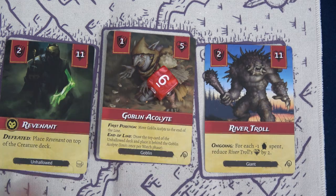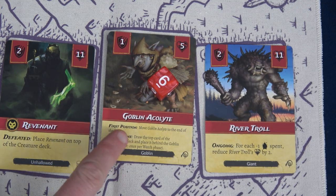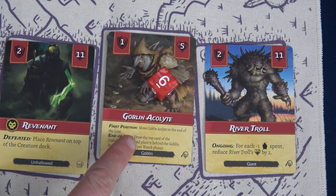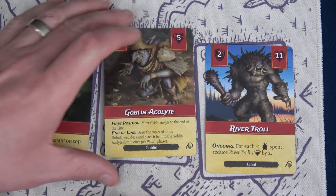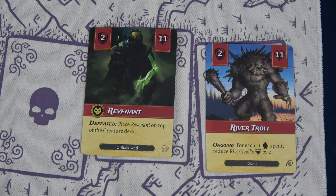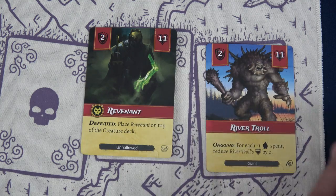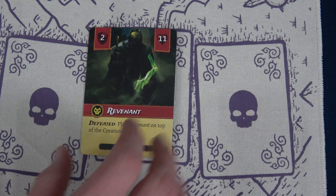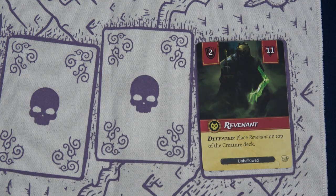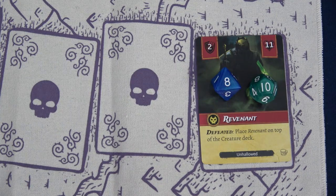The Artificer does a direct damage ranged attack to take out the Goblin Acolyte in second position so we don't trigger its first-position effect. He'd just jump back to end of line anyway — let's get rid of him. The Barbarian then goes head to head with the River Troll, and a 12 takes him out handily. All we have left is the Revenant. With a 10 from the Barbarian and an 8 from the Bounty Hunter, we deal 18 damage.